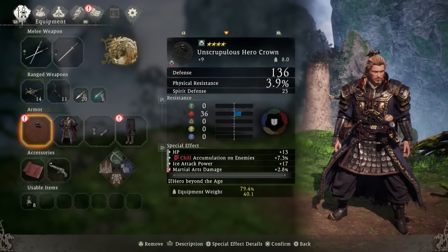Other special effects I recommend on gear include the HP bonus — across 5 to 6 pieces that can mean well over 100 extra HP. Martial arts damage is also amazing, at almost 3% bonus damage each, so that's an extra 15 to 18% for all martial arts attacks. I also like Elemental Attack Power, since there's not much else to stack unless you want more defenses. For my debuff build I used Ice, which is why I went with the one providing extra ice damage, but you can of course go with whichever provides bonuses specific to your own build.